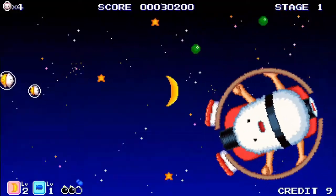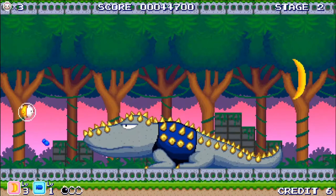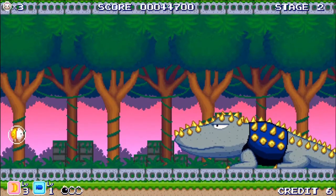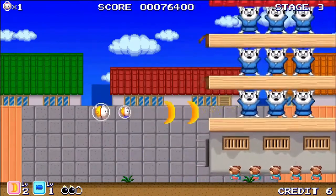There is also a boss fight to contend with at the end of each stage, and they aren't just simple avoid and shoot affairs either — you need to use your brain for some of them to work out how to attack them. Working them out isn't too much of a noodle scratcher though, especially when an arrow tells you where to attack, but it does provide some nice variety that these types of games need.